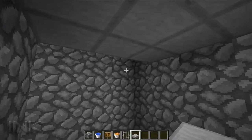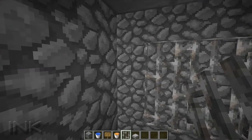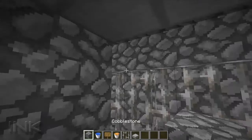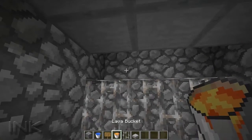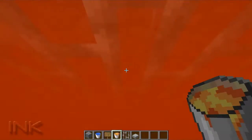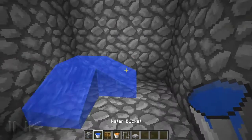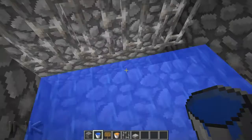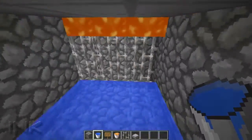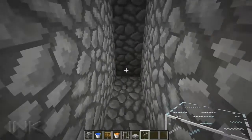We're going to put half slabs on the roof, and then on the wall we're going to use iron fence — or you could use glass panes as well. Close off the front up here, and you've created a little air block where you put the lava. The lava has nowhere to go, and with the water here the mobs will jump up and keep jumping into the lava until they take enough damage and die.